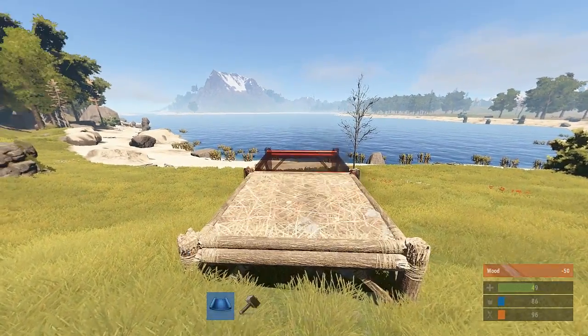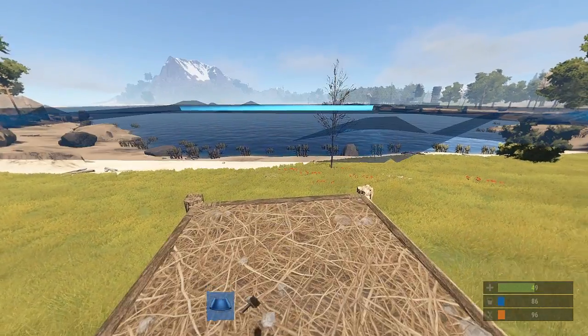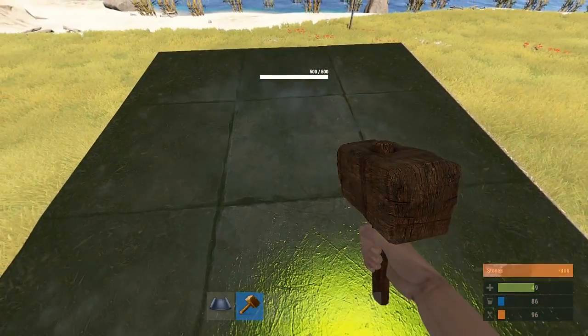All you're going to need to do is place a foundation here, jump on top of the foundation, grab your blueprint, switch to a block, place it on top of yourself, pull out your tool hammer, and upgrade the foundation to stone.